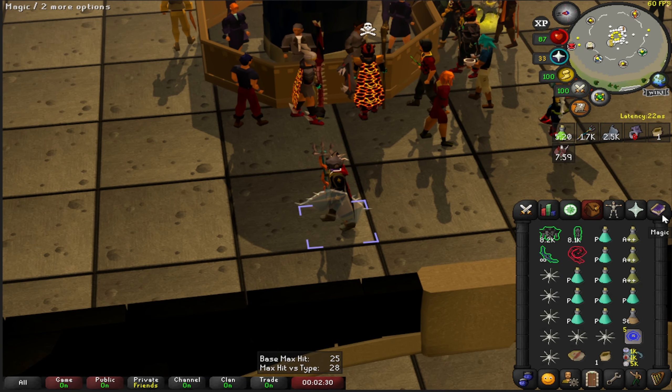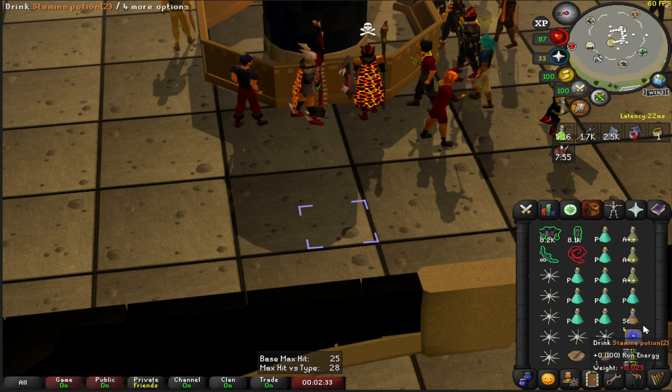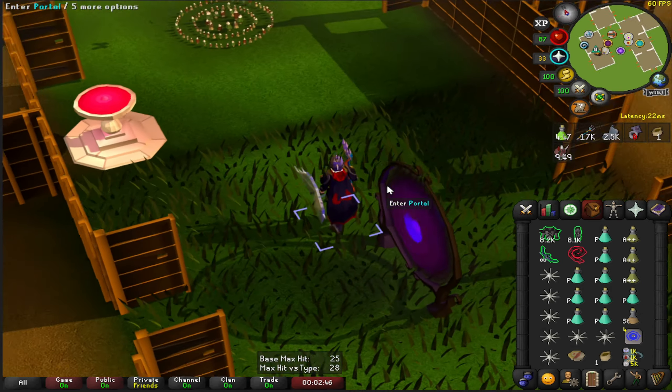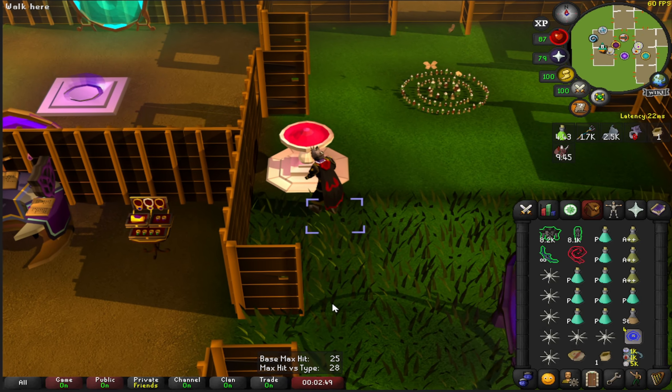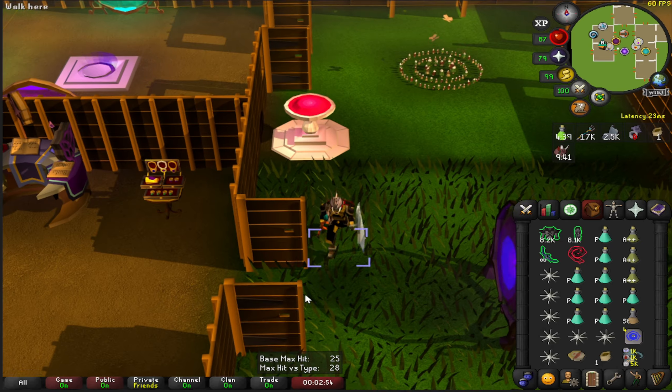We need all of the rings eventually. I definitely want the Berserker Ring to turn into an Archers Ring later on, but the Magic Ring is also very nice when you turn it into the Magus Ring from the DT2 bosses — some of the stuff they drop to turn it into that.